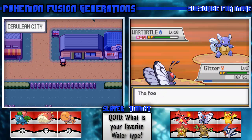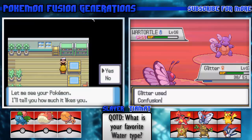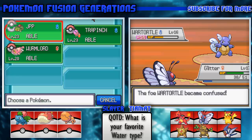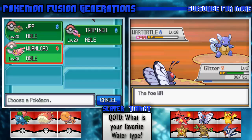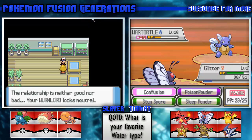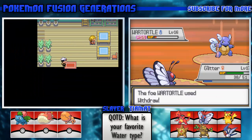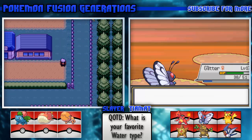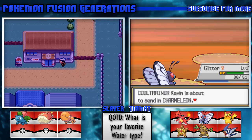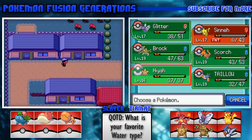Confusion! Yes, I confused Wartortle - it's now both confused and poisoned. It snapped out of confusion and used Withdraw - you're going to die anyway. Very true. About to send out Charmeleon.